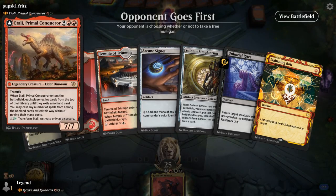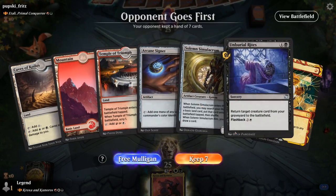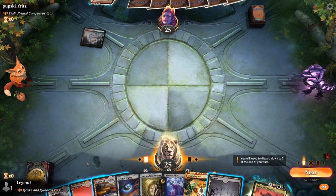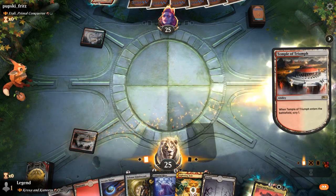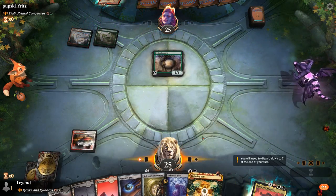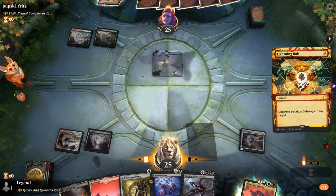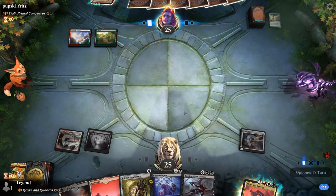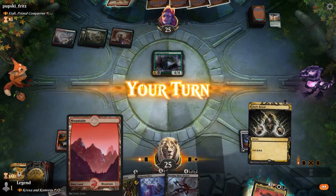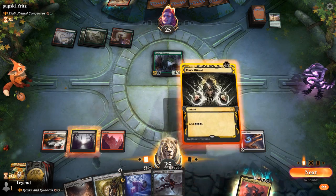Game one: we're on the draw facing Etali, a ramp deck — a pretty scary matchup since our opponent could hit some of our expensive cards for free with their own Etali. But this hand seems like a keeper. Bolt can maybe kill a mana creature. We've got turn-two Cold Steel Heart, turn-three Simulacrum, lining up perfectly, and then maybe a Demon on the following turn. What are the two best cards I can get with Burning-Rune Demon? There's a Dark Ritual, so with the Ritual I could cast Burning-Rune right now.